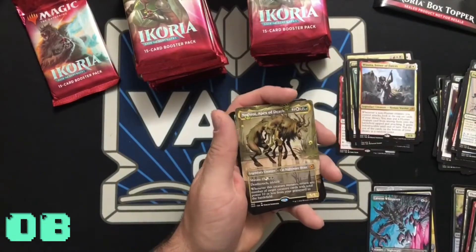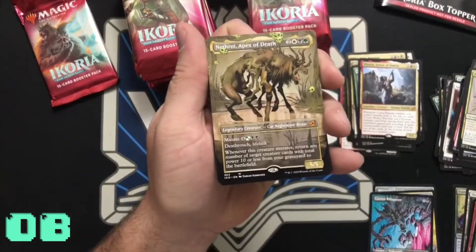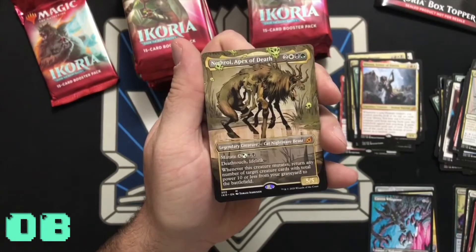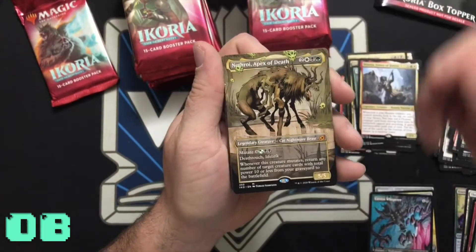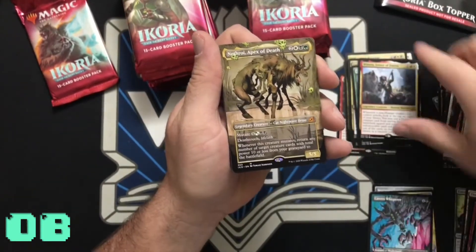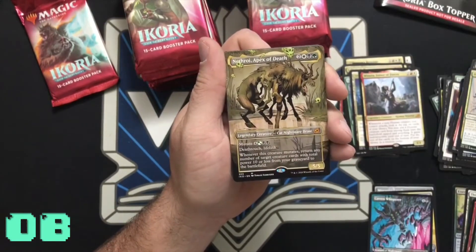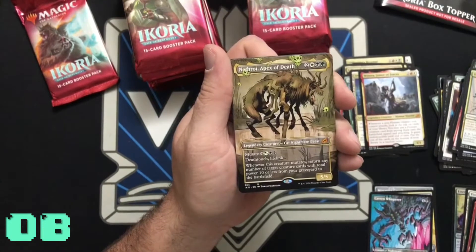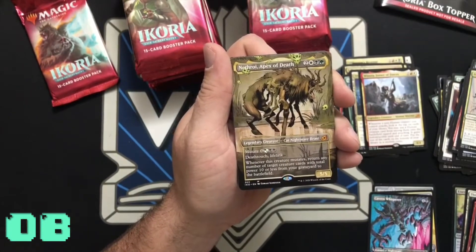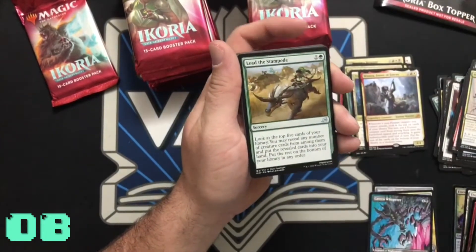Check this out, Oliver — this is the Showcase mythic: Nethroi, Apex of Death. That's really cool — our first mythic! It has Mutate, deathtouch, and lifelink. When this creature mutates, return any number of target creature cards with total power 10 or less from your graveyard to the battlefield. That's a really good card!